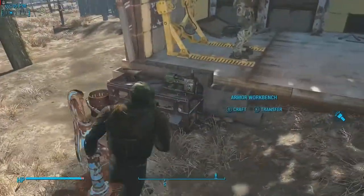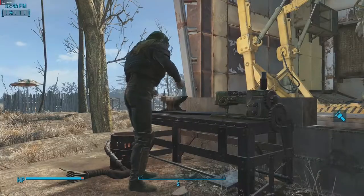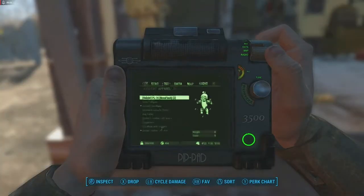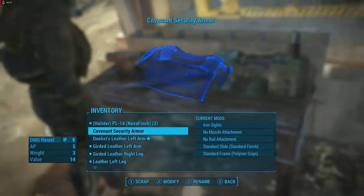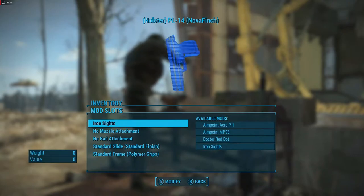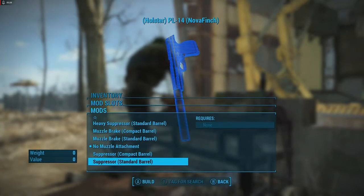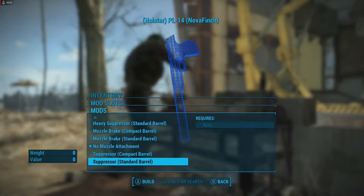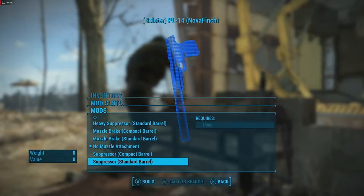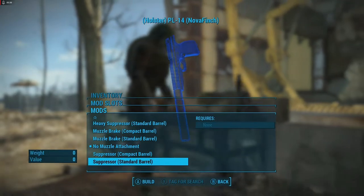First, equip the holster and go to your armor station. You'll have all this customization available. Note that this is also the weapon that comes with this holster. You actually have to download two mods for this mod to work — I'll show you the required weapon mod in a second.